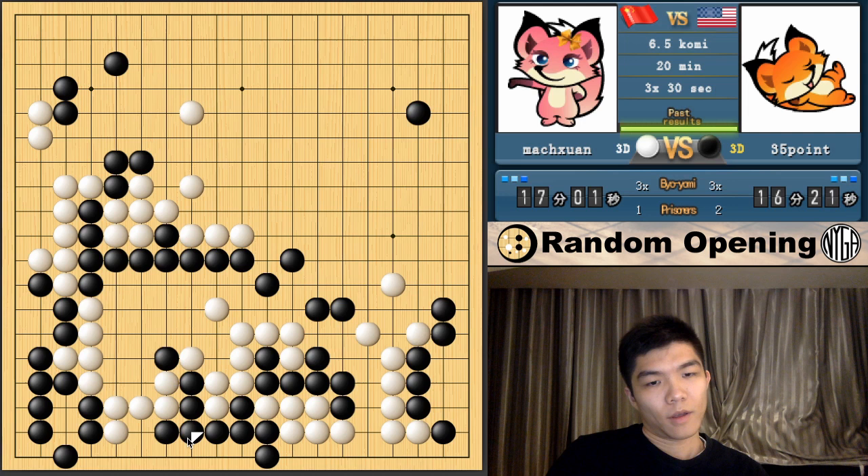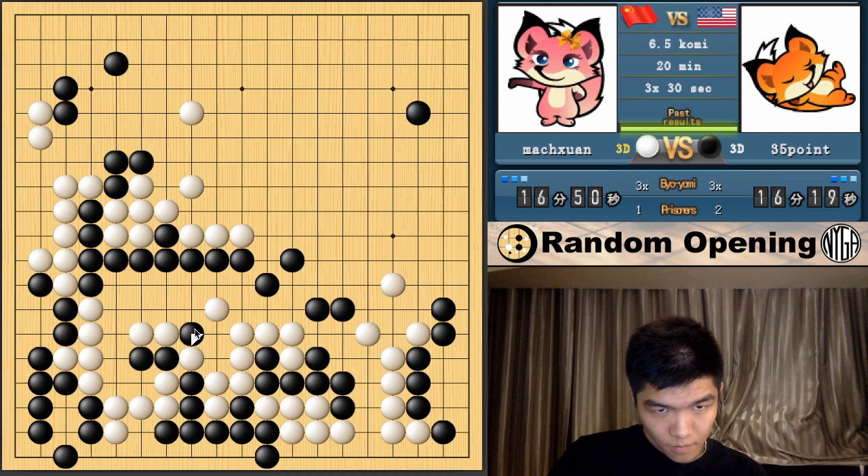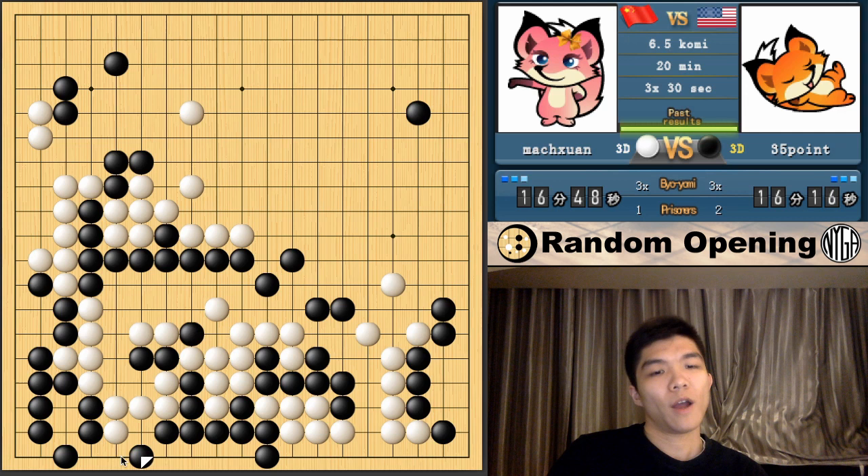Not to mention I can hane right now. Before it was starting to look dangerous for me, but all of a sudden this is starting to look really good now. Let me just play here — I can connect back. If I extend now, isn't this group dead? It is actually. So he has to fix. But this group is also not alive — there are six in a row. If I exchange this and connect, there are six in a row, so it's not alive. I'm pretty sure I can just enclose this somehow.